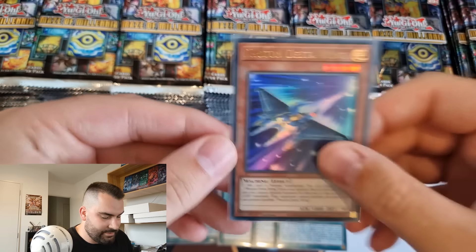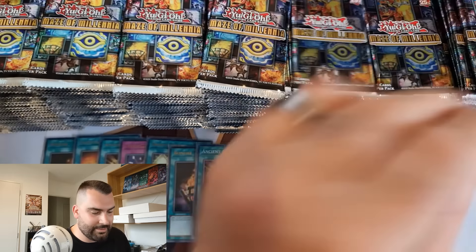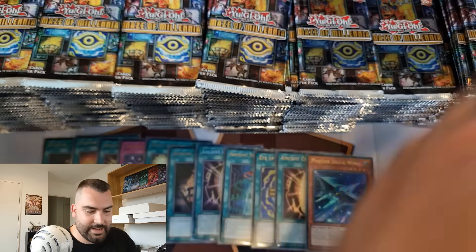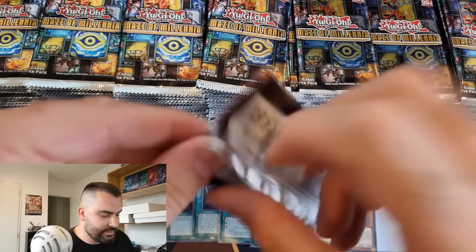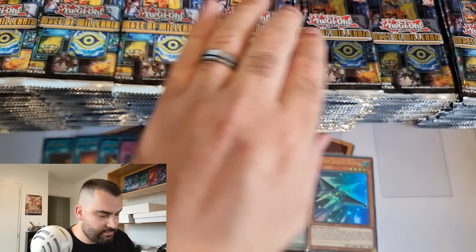Photon Delta Wing - it special summons another copy of itself and then you can't special summon other than light monsters. It seems like a card that would have been good a couple of years ago but not so much now. Hopefully we can keep pulling those to a minimum and focus on Bonfire and Transaction Rollback - Bonfire is the most expensive card in the set, at least the most expensive normal rarity card.